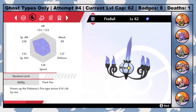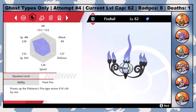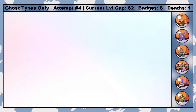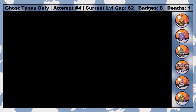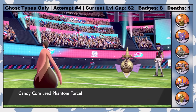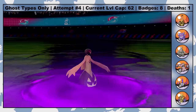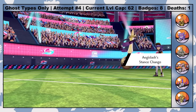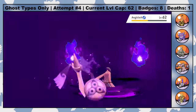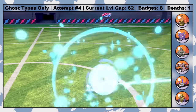Our team is looking solid — some of my very first team members, and some of my last. Let's see if they've got what it takes to become champions and finish this Nuzlocke Spooktacular. Leon leads with his own Aegislash, and I lead with Candy Corn. By using Phantom Force, I'm able to coax Aegislash out of his Shield form on the first turn, and then on the next turn we land a clean one-shot.